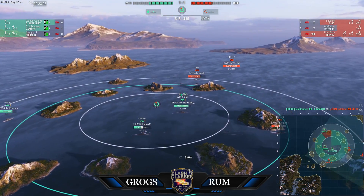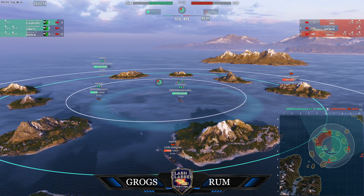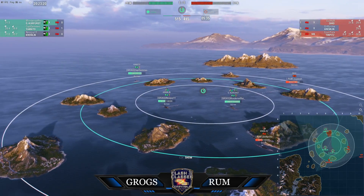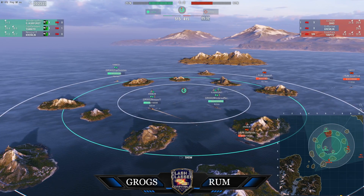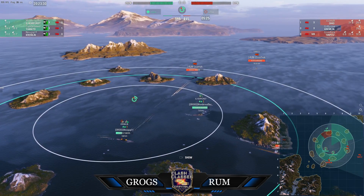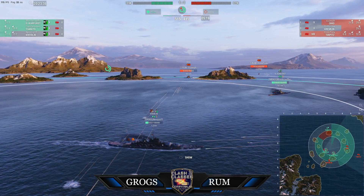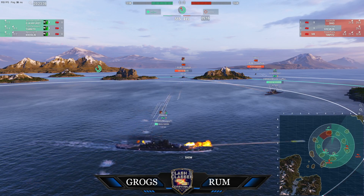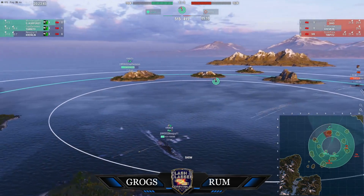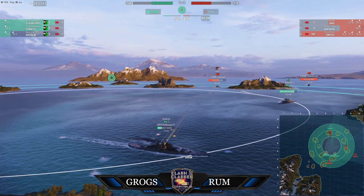Of course the difference is Team Rum has lost the tier eight ship whereas Grogs has only lost the tier six. Super PH's Ohio is just slapping new guy's broadside. And again, Yamato has no presence here — so far back. That's kind of what I was getting at about that positioning.